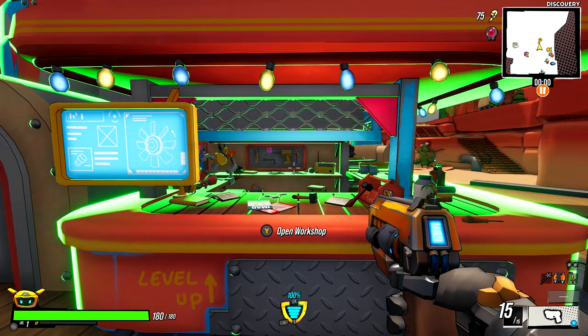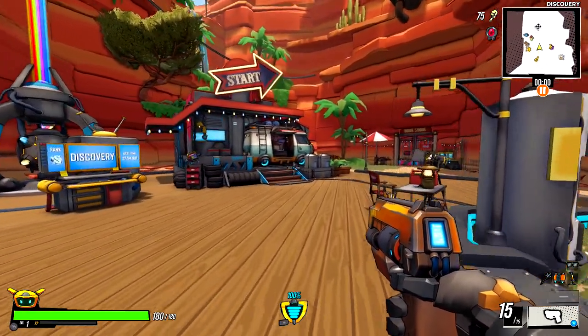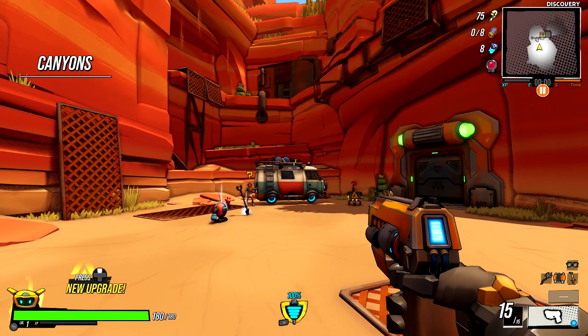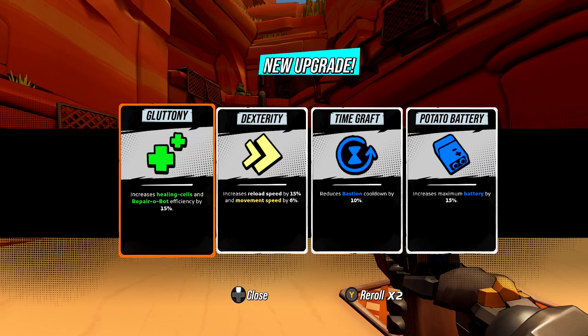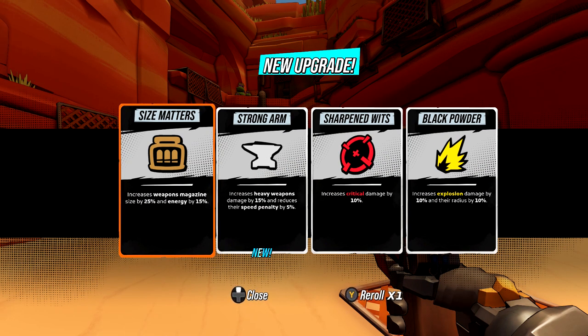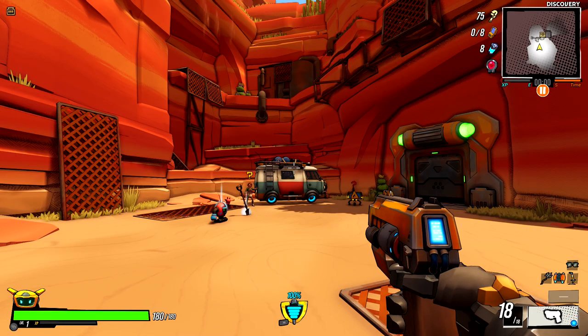I also recommend having Heisenbot available, which you get after grabbing the red power crystal. Once you're ready, start up a fresh run. Take advantage of Starter Boost right away and grab your free perk. You're going to want to roll the specific perk called Size Matters, which gives you another 25% boost. Combined with your passive, that puts you at two-thirds of what we need for the achievement.